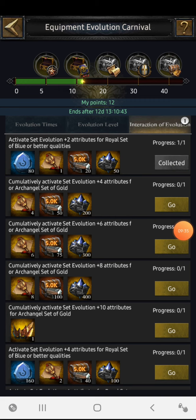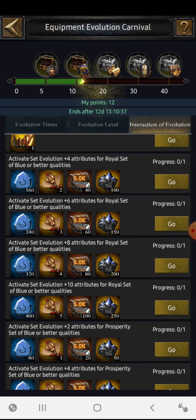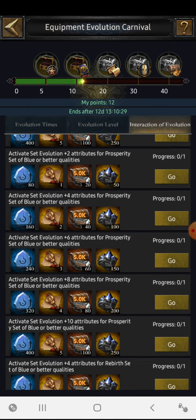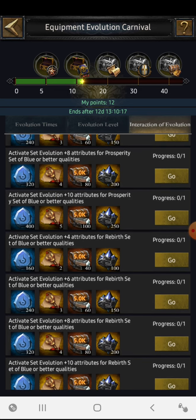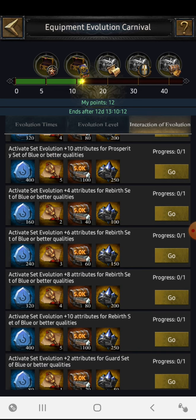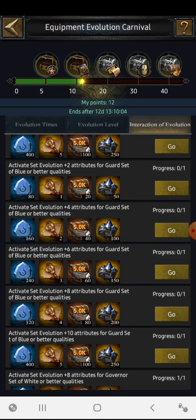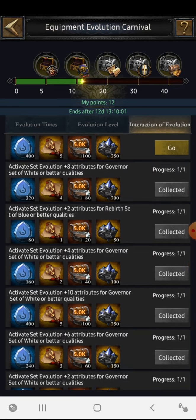That's how it works — the same thing applies to different sets. Plus four attributes of royal set gives this reward, plus six gives this, plus eight gives this, plus ten gives this. The same thing applies for the prosperity set — plus two, four, six, eight, ten. Then for the rebirth set (blue or better) you get the same rewards, and at last the guard set — same thing.